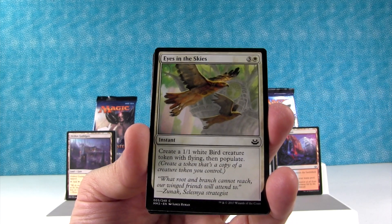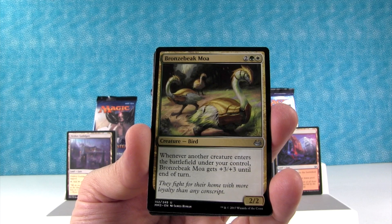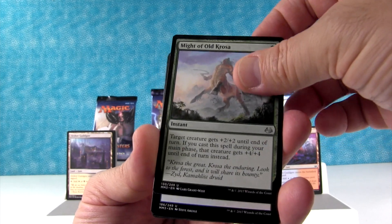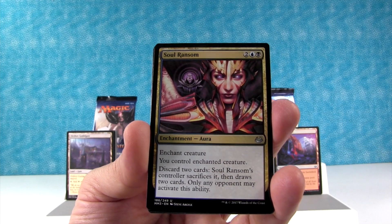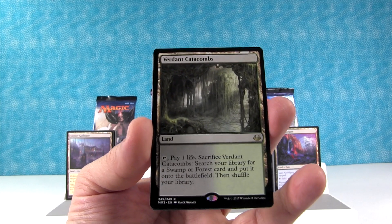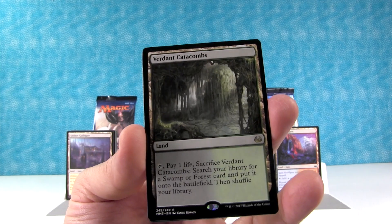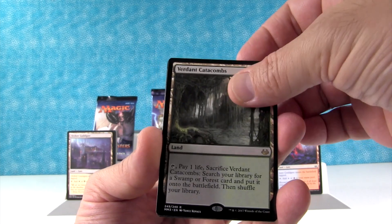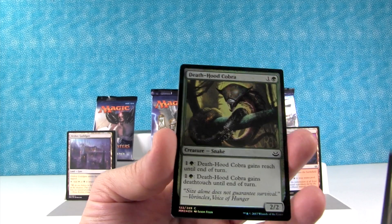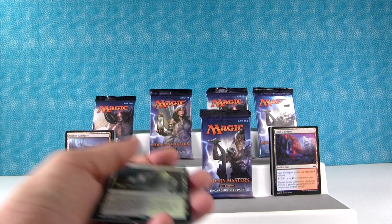Eyes in the Skies. Okay, our uncommons — the Bronzebeak Moa. Might of Old Krosa. Soul Ransom. Here's our rare — ooh, nice! A Fetch Land right there: Verdant Catacombs. Very cool — get a Swamp or a Forest. That looks so cool. I don't want to live there — it would probably stink. And we got a Death Hood Cobra as our foil — that's a cool looking foil. And an Emblem as our token. Great pack right there.